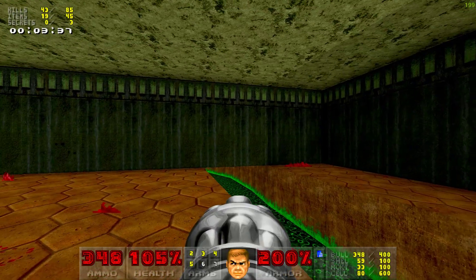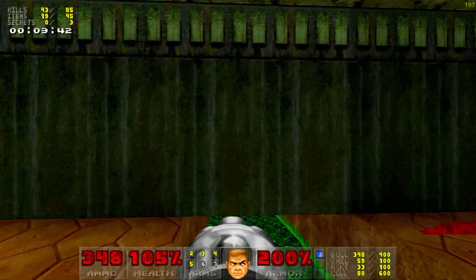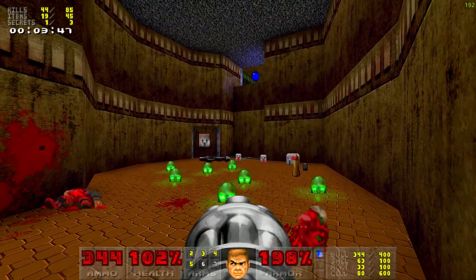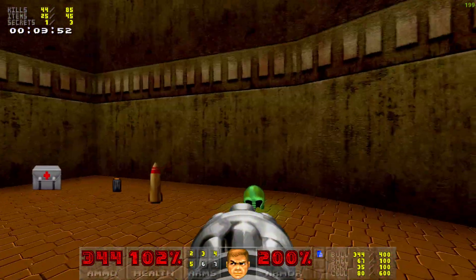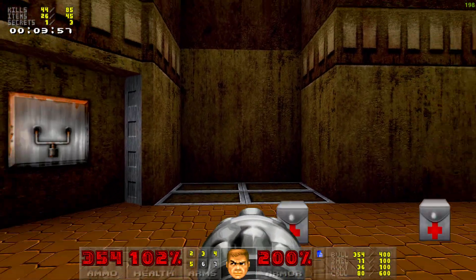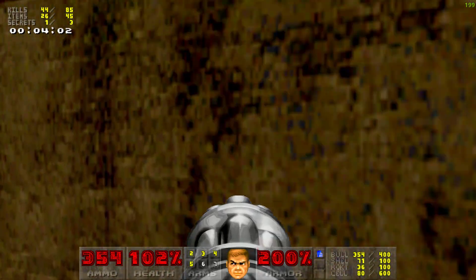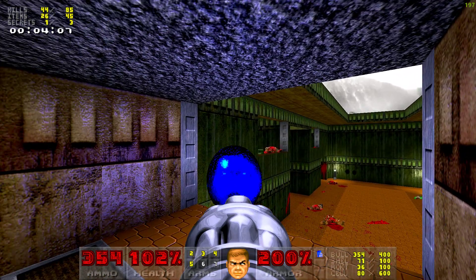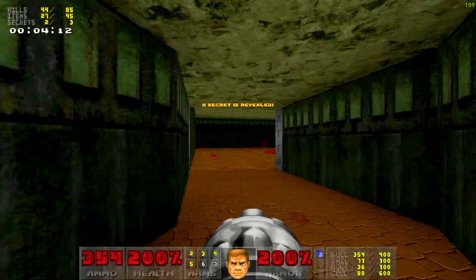Let's take this river down below. Look how many items there are here. And I think to ride this lift I need to... And we have the soul sphere that is visible right from the start — and it's a secret as well.